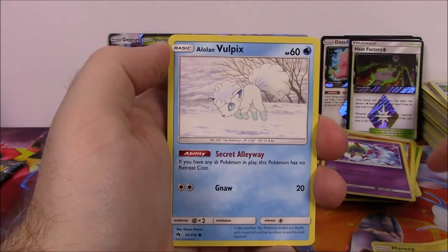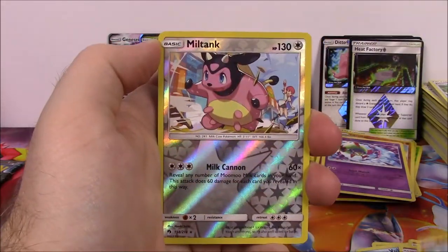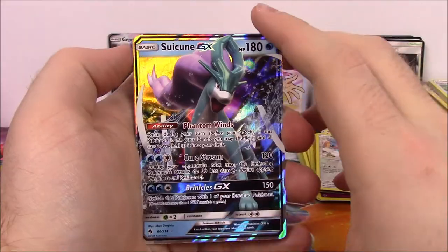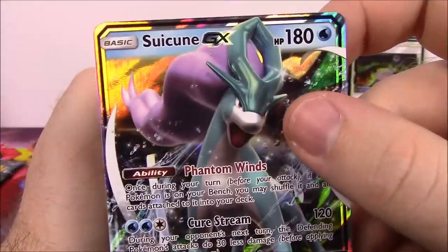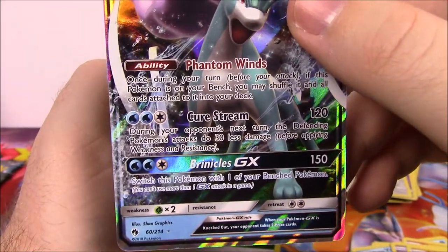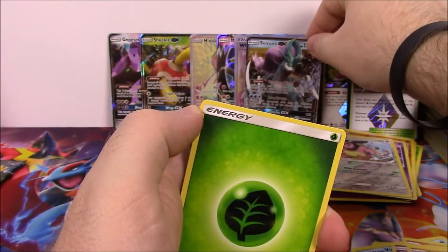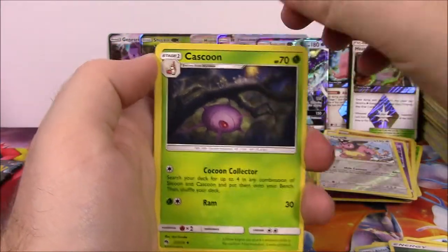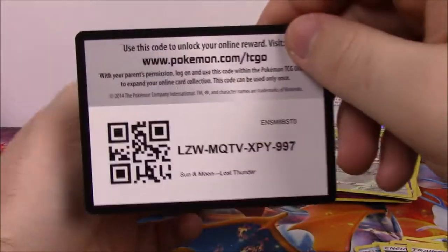Down to our last two packs here, and we've got Mareep, Alolan Vulpix, Houndour, Poipole, Larvitar, Miltank Reverse Holo, and there we got another GX - so we did get our six super rare cards. We got Suicune GX with 180 HP, Phantom Winds for the ability, Cure Stream, and Barnacles as the GX move. That looks awesome, and it's cool to get a legendary dog like that. Grass Energy, Kaskune, Wait and See Hammer, Net Ball Trainer, and the code.